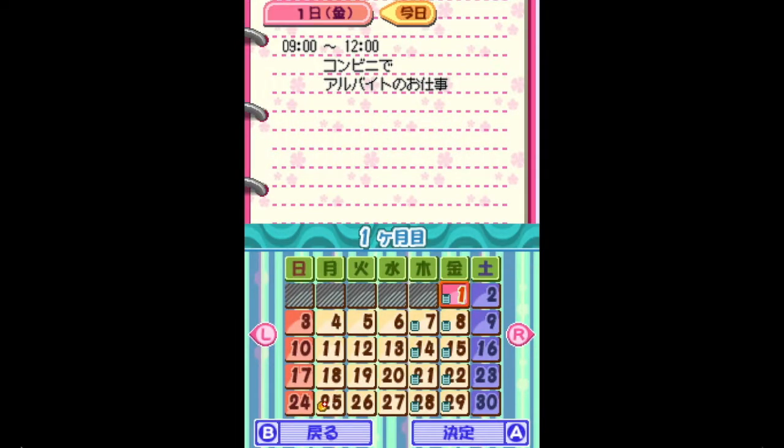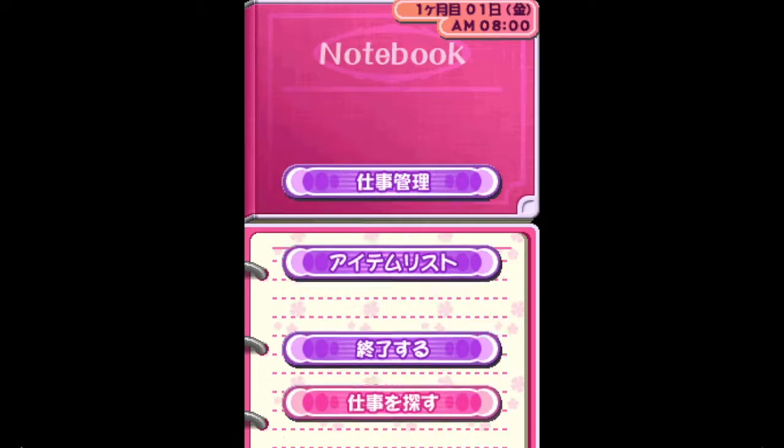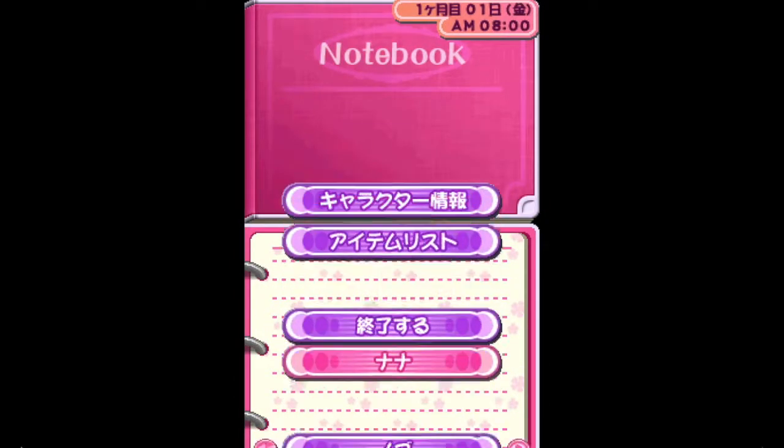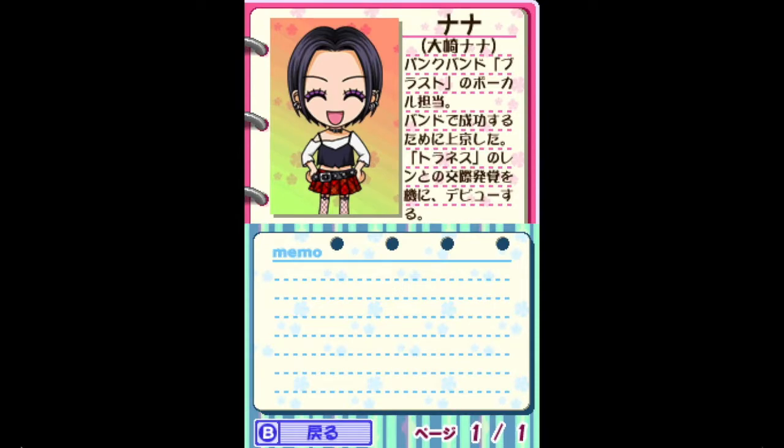So let's explore. We can add notes in there — it's like an email. We also have dossiers of each of the characters. I like that.